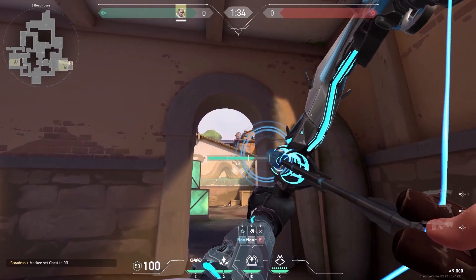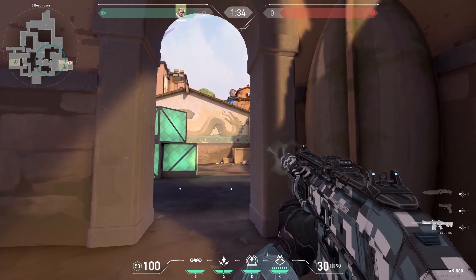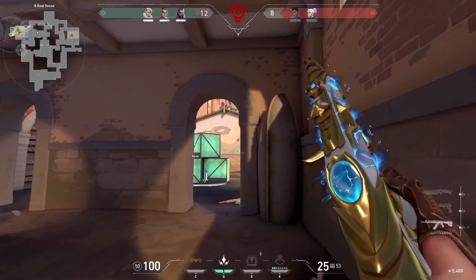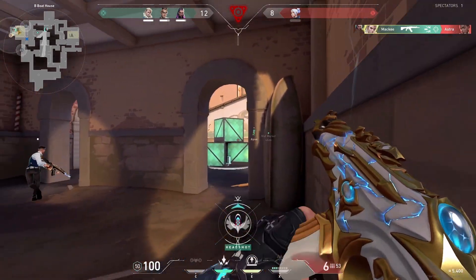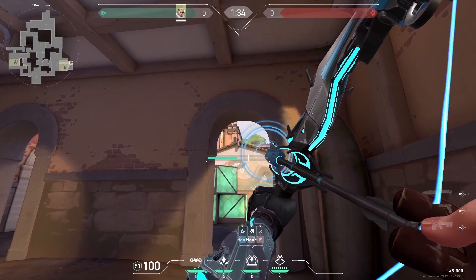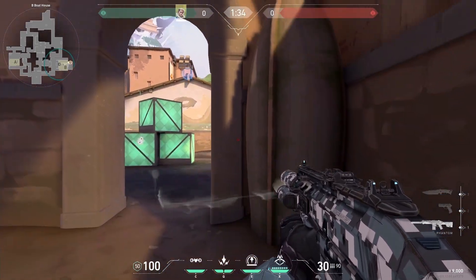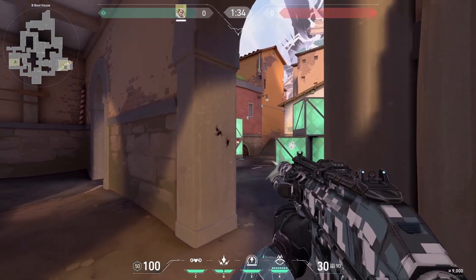This is the best recon dart in the post-plant position. Aim your recon in this area and you can get wallbang kills first — always use this dart if possible. If you don't have a recon available, you can just ping the market door and spam the wall. If the defenders are on site or you're smoked off or both, fire a recon up towards this wall and you can get wallbang kills or smoke kills, and the dart doesn't need to be perfect.